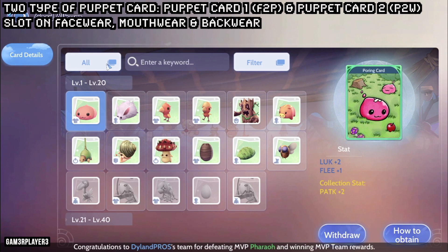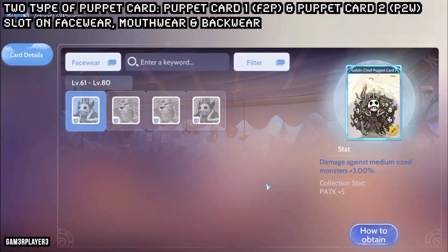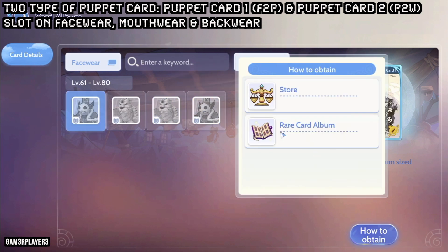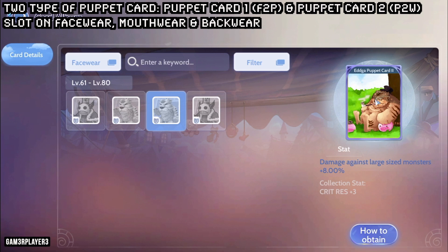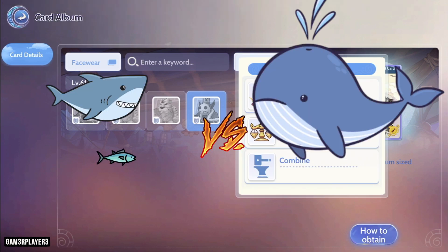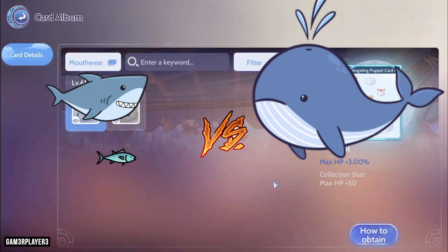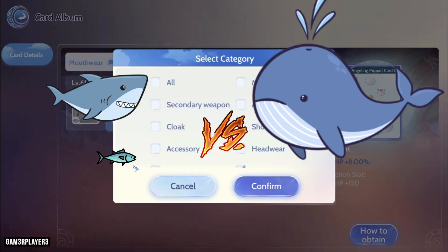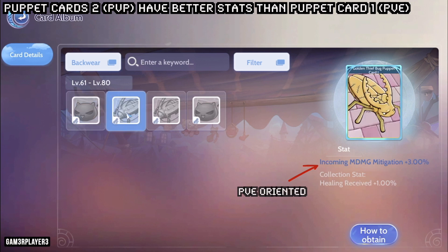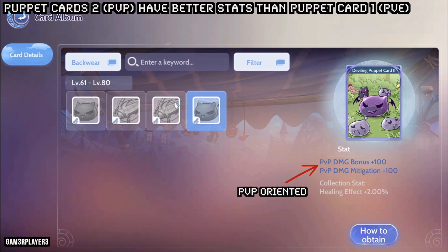There is another category of cards called puppet cards. These cards are slotted into face wear, mouth wear, and back wear. There are actually 2 versions: puppet cards 1 are free-to-play friendly and can be acquired from the store or rare card album, while puppet cards 2 are strictly pay-to-win and can be acquired from auctions. Puppet cards 2 always have better stats and are PvP oriented, while puppet cards 1 are usually PvE oriented. Auction house is the domain for whales — do not go there unless you want to be eaten alive.